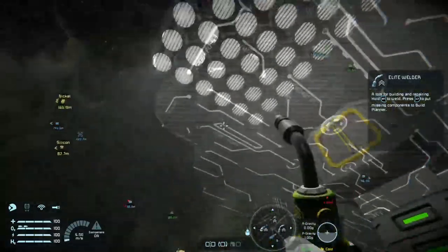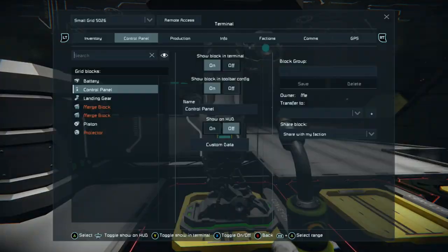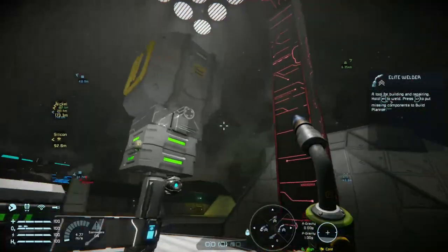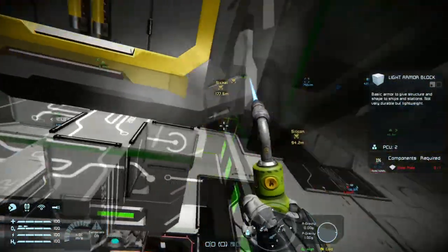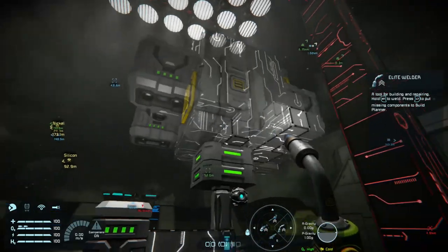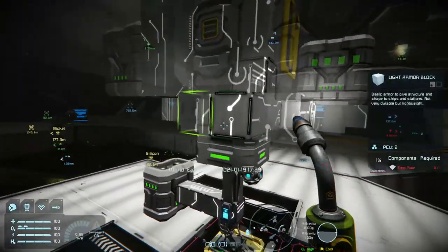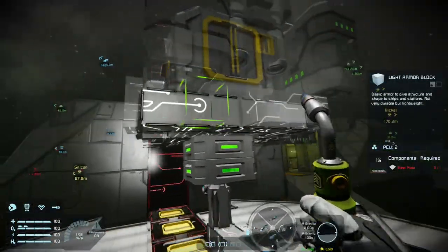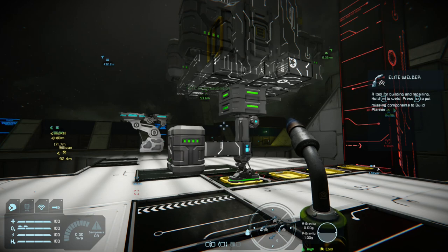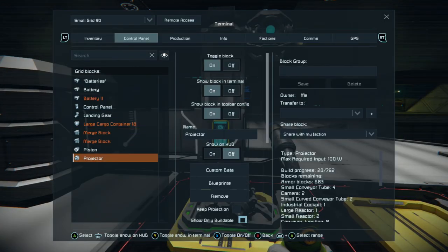In case you want to make it to where it doesn't show the whole thing all the time, I will show you a nifty little trick I figured out. All you have to do is go back to the control panel, go over to the projector again, and then click on show only buildable. Then it'll just show you what pieces you need to build. That is pretty much how you do it — it'll keep making things appear. What I would recommend so you don't accidentally screw up on building is to literally just build one layer at a time, go from bottom to top depending on how your layout is, and I would recommend doing one layer at a time.